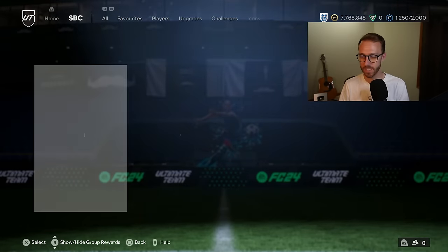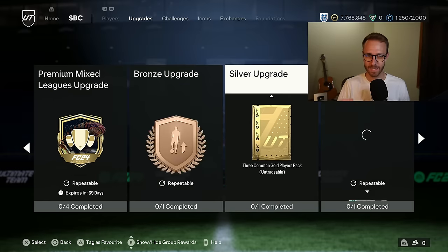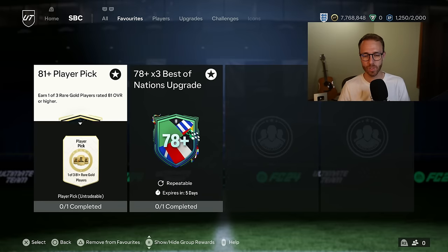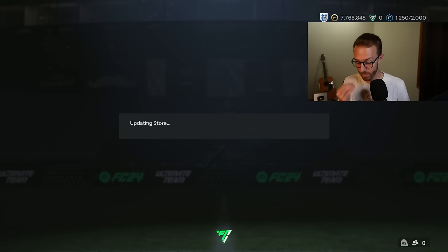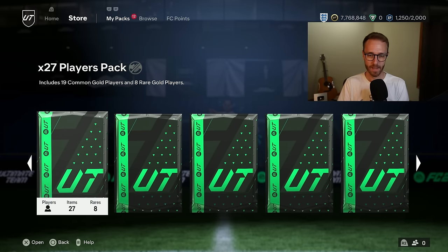There are two things I want to touch on — two issues with EA right now. The first one: the daily bronze, silver, and gold upgrade packs expired and did not refresh, especially the daily gold upgrade. That pack was so crucial for a lot of people to fund the non-rares in their club to do 81-plus player picks, then maybe pack some 83s, 84s, and 85s to go do another SBC, and then pack a higher-rated card to put into an exchange to get more non-rares back into player picks. Those daily gold upgrades — bronze and silver too — were kind of holding some people's clubs together who have been rinsing everything into upgrades and SBCs. EA did not refresh them, and that is actually a problem. We need those back.